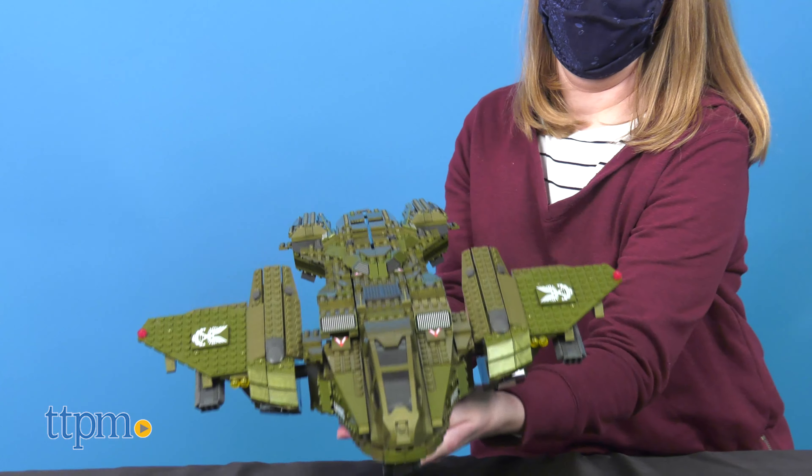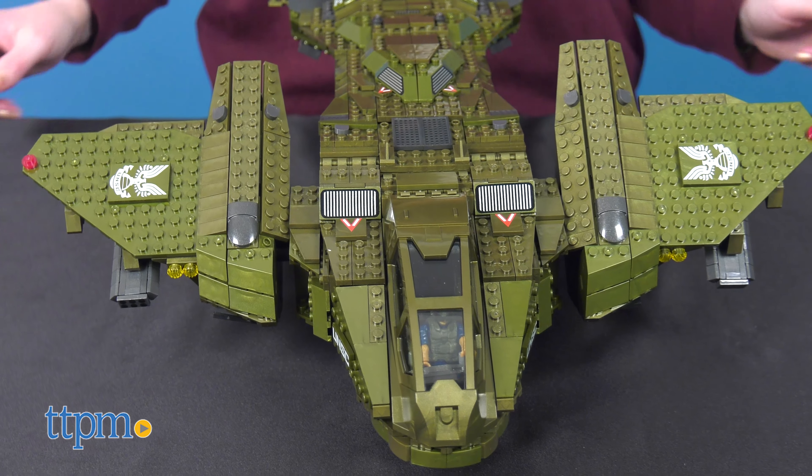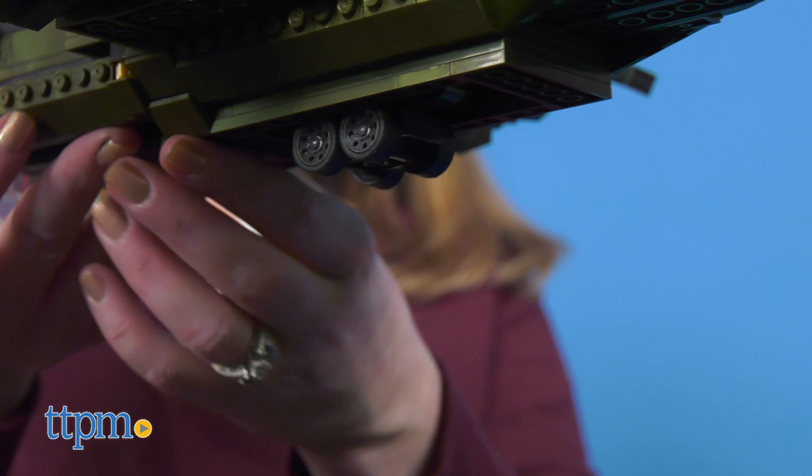It took several hours to complete the Pelican due to the high number of pieces, but it ends up looking really cool. The Pelican has posable wings, an opening cockpit hatch, and working landing gear.